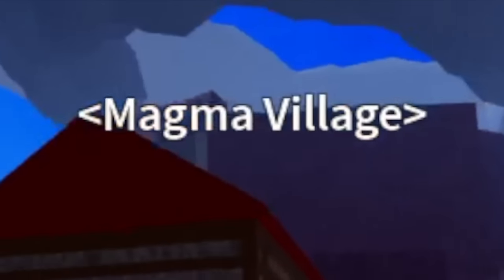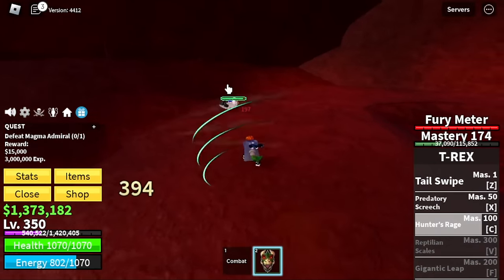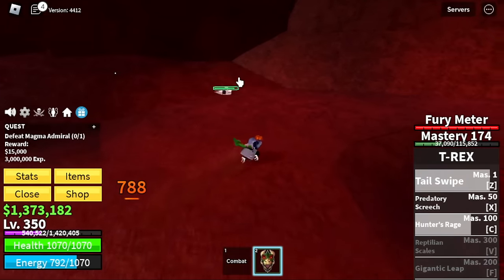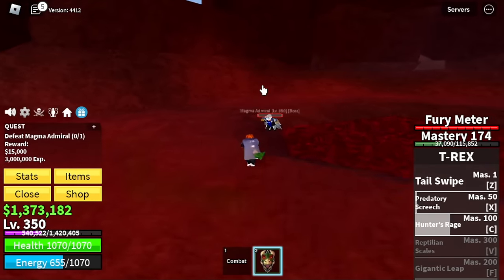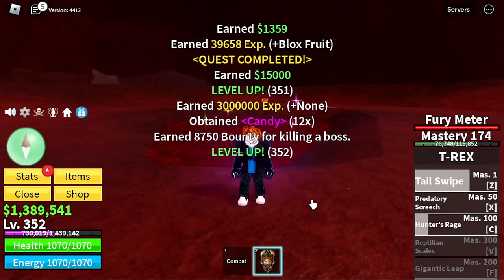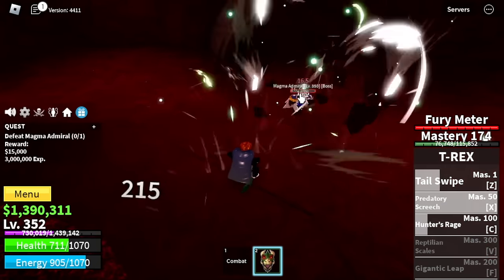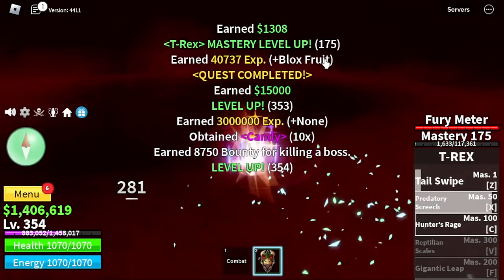Next up, Magma Village. We're just gonna defeat the Magma Admiral one on one. Is he hard to defeat? No guys — just dodge his skills every time you finish using your own skills. You need melee there to have lots of stamina. Dodge and skill. We're gonna do server hop here until you reach level 425.